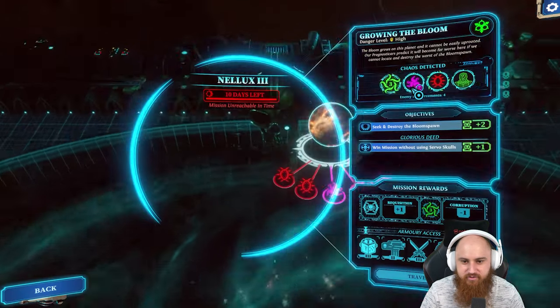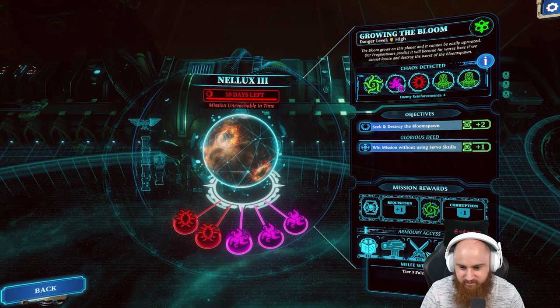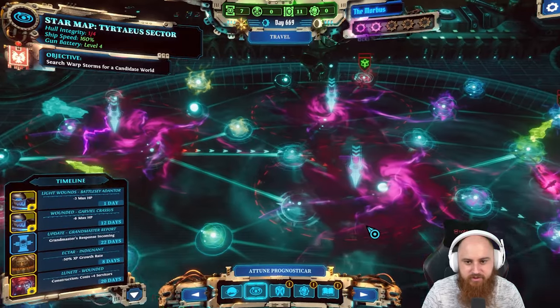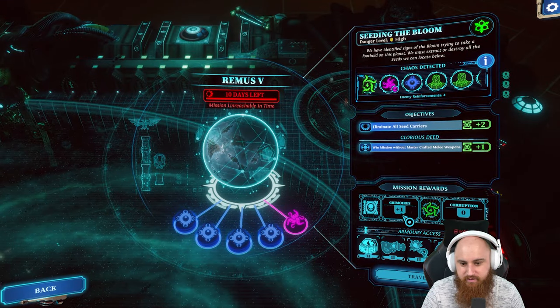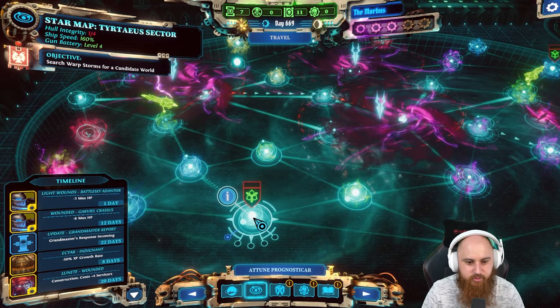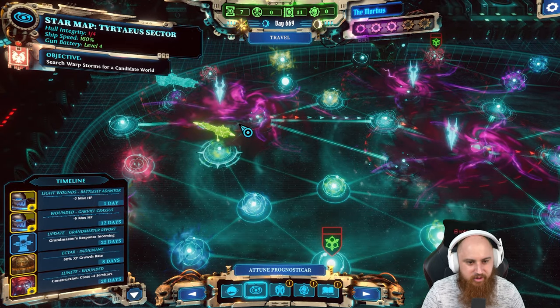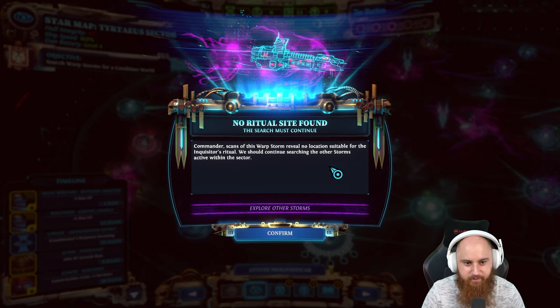There's a mission over here that gives us a rank six Justicar and two or three falchions which would be nice, but no servitors. There's another mission over there - that's a grimoire - but I don't know if I can reach it in time. So yeah, we're going for this one. I'm a little wary of that Death Guard but we don't have much choice. No ritual site found, so we must continue.